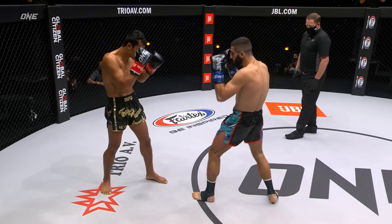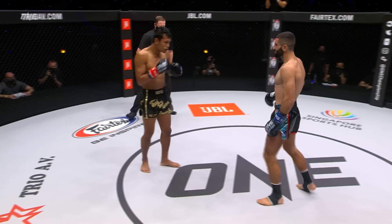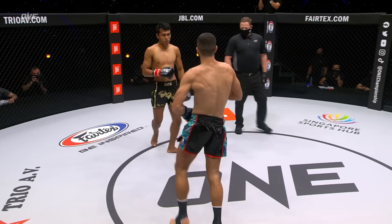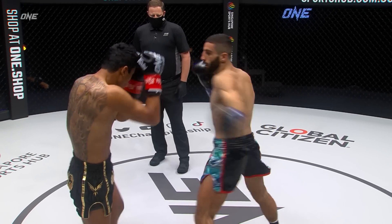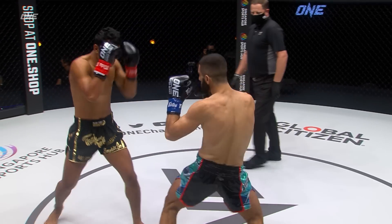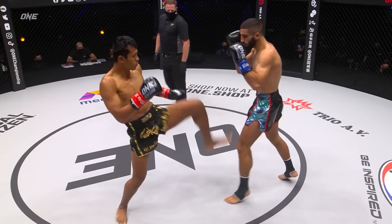Jab to overhand right there from D'Altian. Four-punch combo — there's the straight right hand from Smoke and Joe. That straight right hand, the fourth punch of that combination, was the one that got through. You can see how D'Altian shook it off, said they didn't get me — but he did. Snapped his head back.